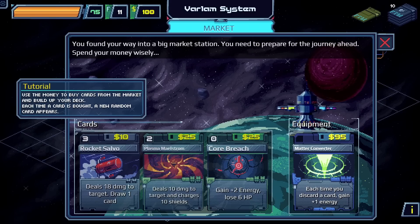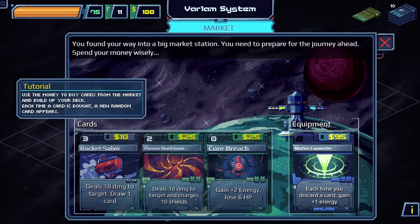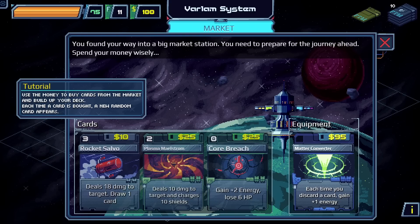Find your way to a big market station — you need to prepare for the journey ahead and spend your money wisely. Use the money to buy cards from the market and build up your deck. Each time a card is bought, a new random card appears. We have a hundred credits to work with.